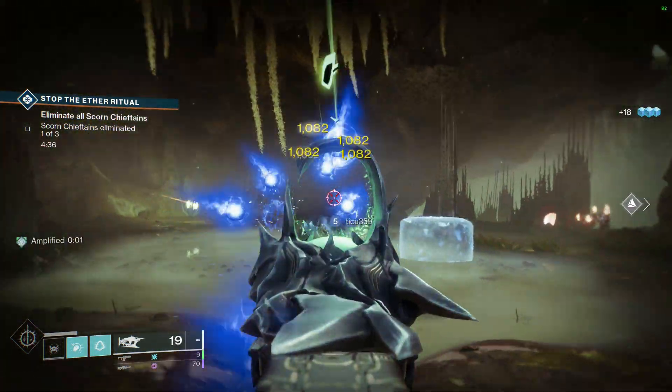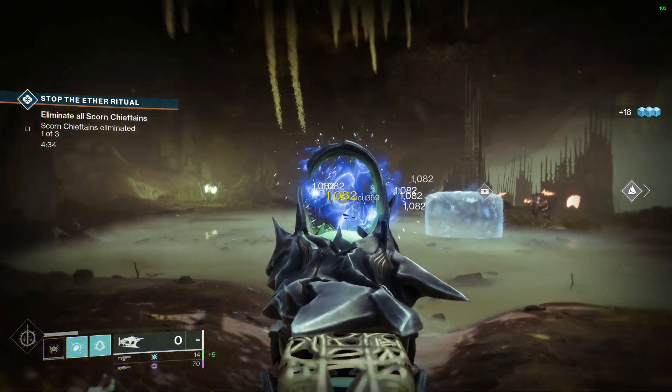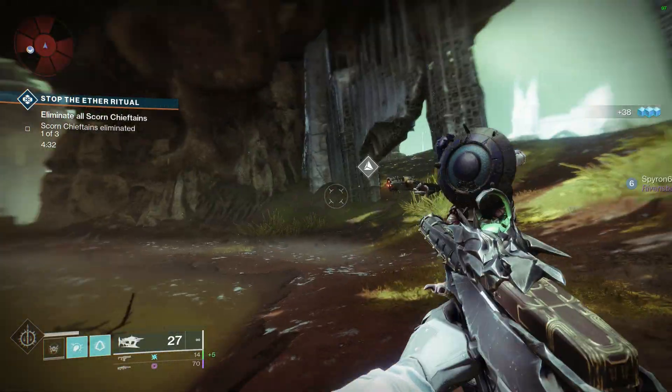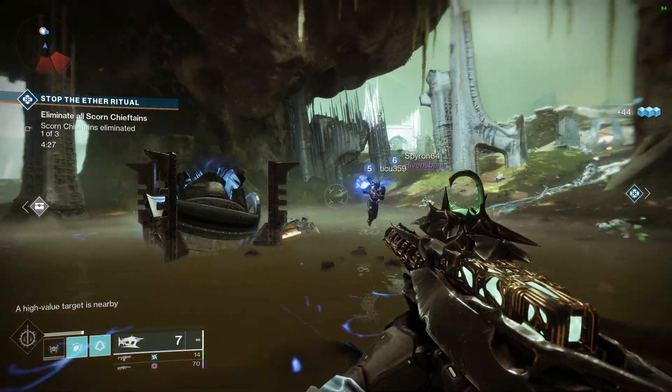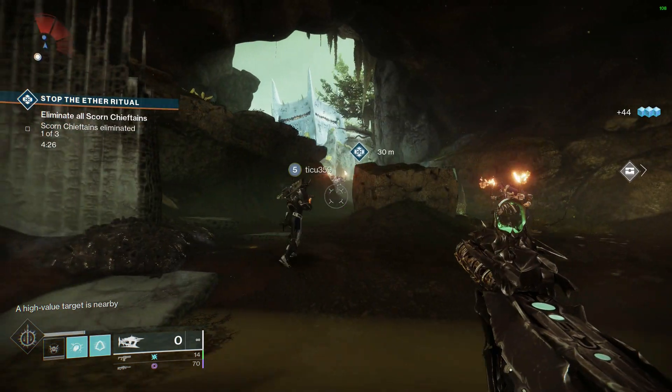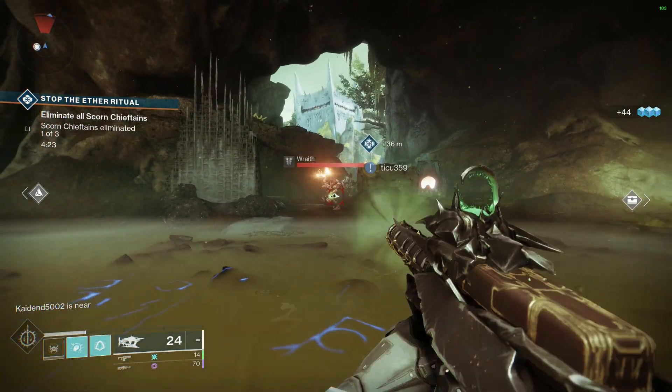Osteostriga is not only one of the most fun primary exotics to play with, but it also has crazy build potential, and it's a great pair for the Necrotic Grips. Both the fun factor and build potential definitely play into this weapon being so highly used. I love pulling this thing out in lower level content and just shredding through enemies.